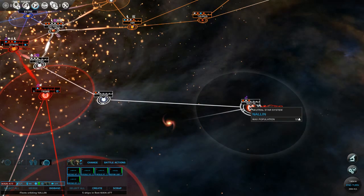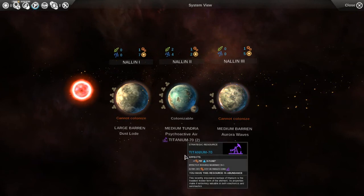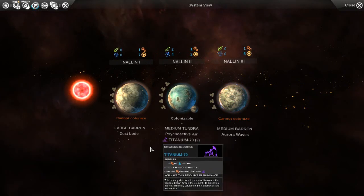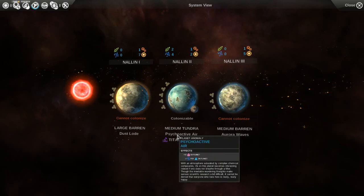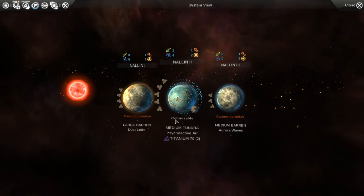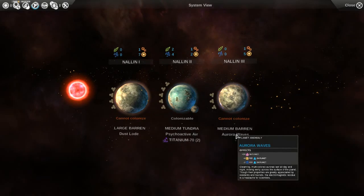We have Malon over here which has a couple planets and some Titanium 70. I'm not really concerned about that since we have a lot of it anyway, but it might be a good bargaining chip for trading. We can only colonize one of them, and a couple of anomalies - mostly positive. Aurora waves seems to be very good.